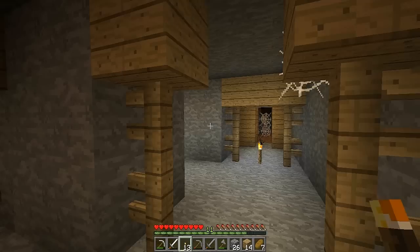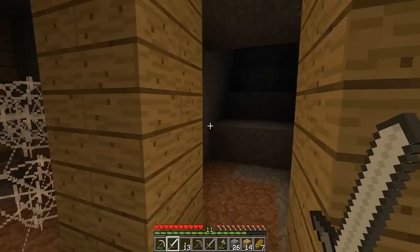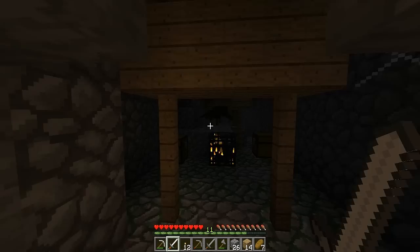Oh, there's a spider right there. Oh, there's a spawner — oh no, they're cave spiders. I better watch out. Okay, I killed it. There we go. Oh, some iron — get that. Let's go up here. Nothing around there — oh, there's another dungeon right here. Cool. There's a skeleton too, better watch out here.